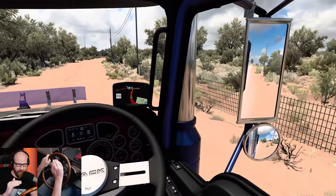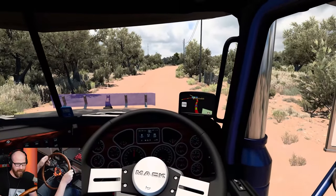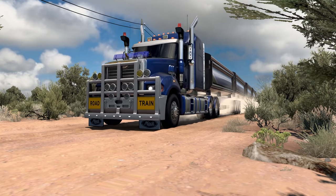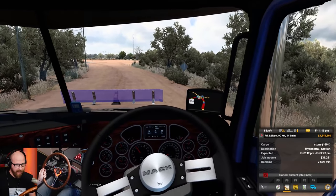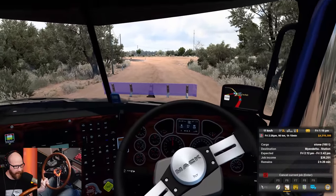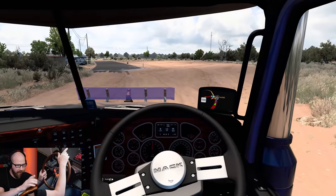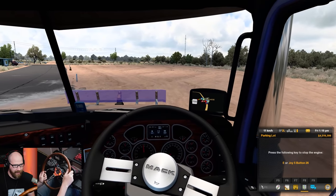If you go over to Rob's Discord — he makes this map — everything's linked in the description below. You can go over there and grab the trailers. It's a freeware group that makes them, and they do a pretty damn good job. And I was correct — it is 160 tons of stone we're taking to Mayandita station. We are going to see the Kool-Aid roadhouse here on the left-hand side. We're going to make a left turn onto the main road up here, so I'm going to go all the way to the right and use all of this dirt we have over here so I have plenty of room to get around. Otherwise it's going to be a little tight — it's a 90-degree corner you don't need.